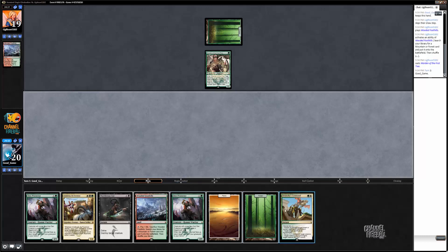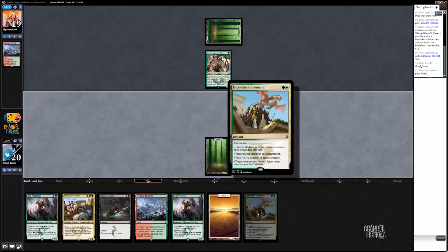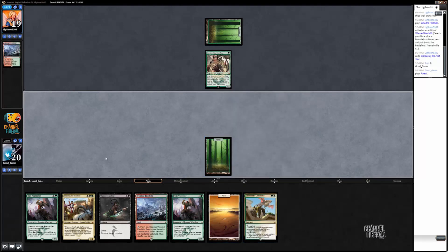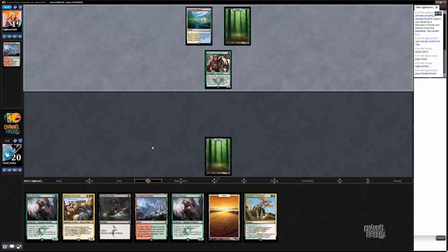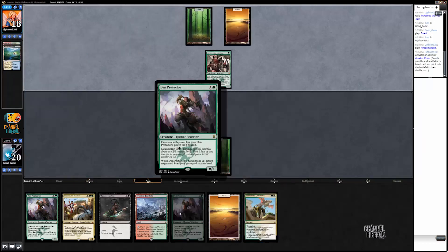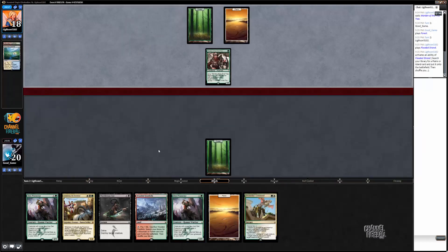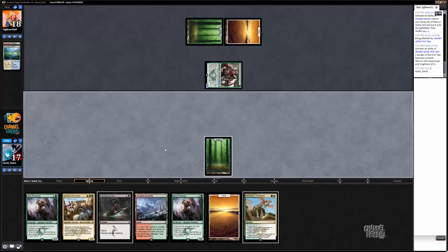Now especially with a Dromoka's Command, I want to have as many creatures in play as possible. So if he kills Anafenza or whatever and we still need to Dromoka's Command, I can have this Den Protector in play. Obviously it's not great to Dromoka's Command off just a 2/1 Den Protector because it'll probably die with whatever we fight. But if we're killing something important, we're killing something important. So I can't get too far behind.